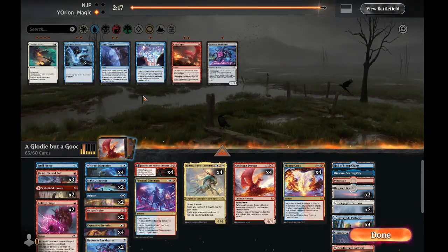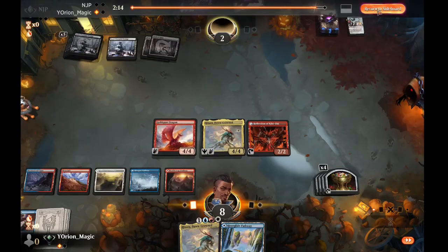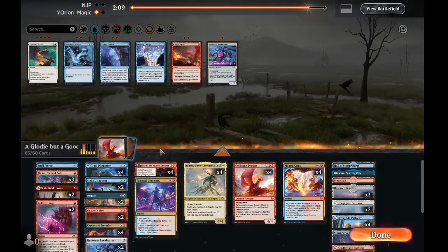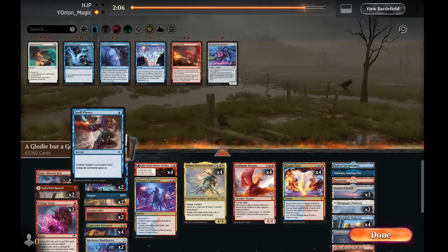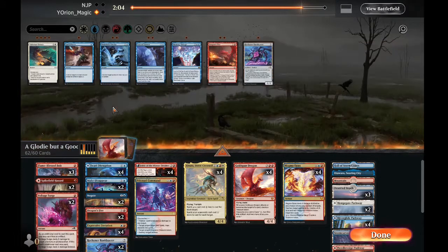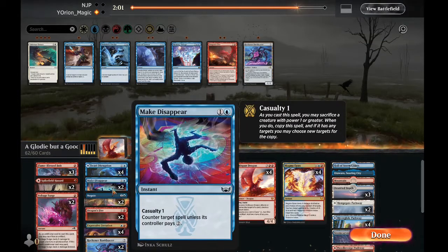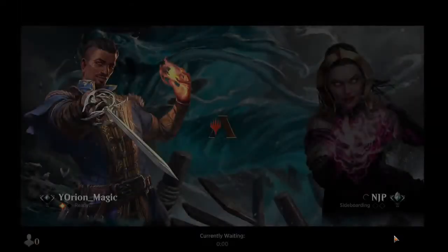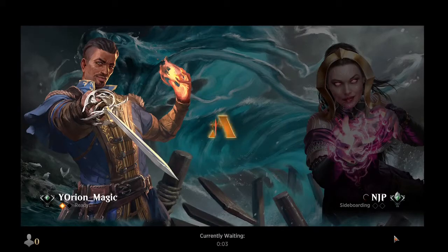On to game two against mono black. We bring in the Flame-Blessed Bullets but not Dragon's Fires. We cut a Spell Pierce and the Make Disappears since being on the draw the counter magic gets worse. We maybe should have cut the Bank Busters instead of the Make Disappears, but cutting the quenches on the draw makes sense.